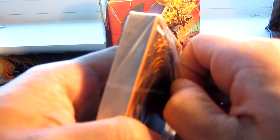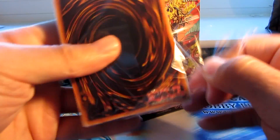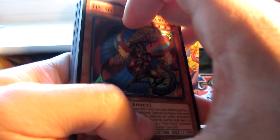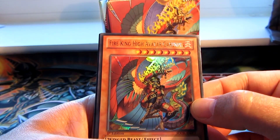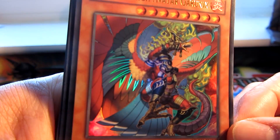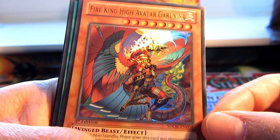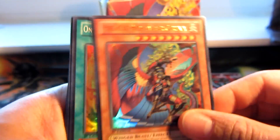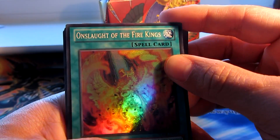Main event of the evening — not really evening, it's kind of in the afternoon right now. Alright, so first card: Fire King High Avatar Gharonix, Ultra Rare. Pretty cool, it's got Phoenix on it. Really nice. Onslaught of the Fire Kings, Super Rare.